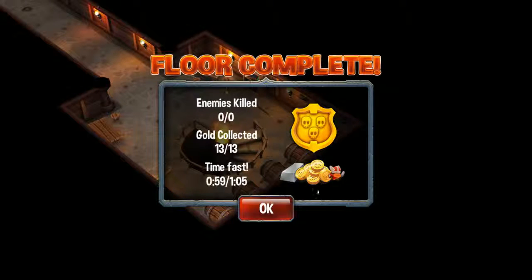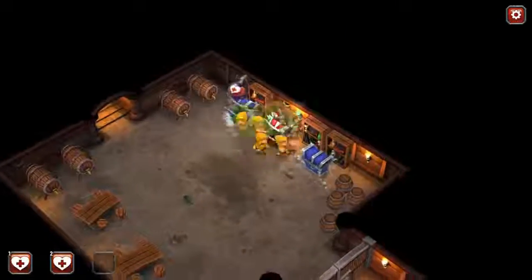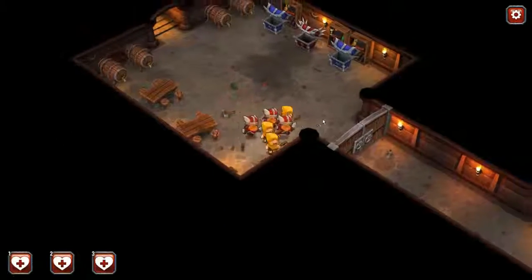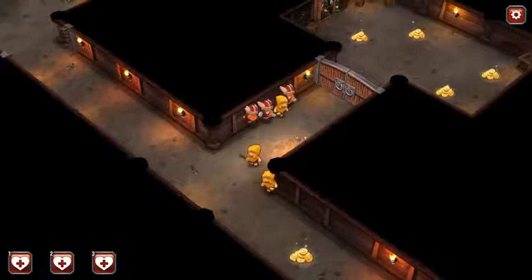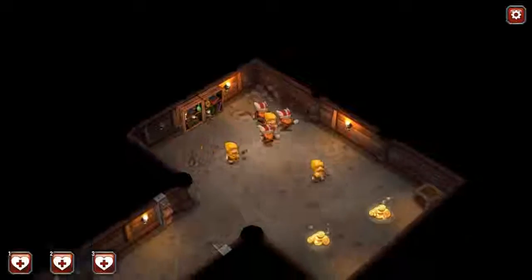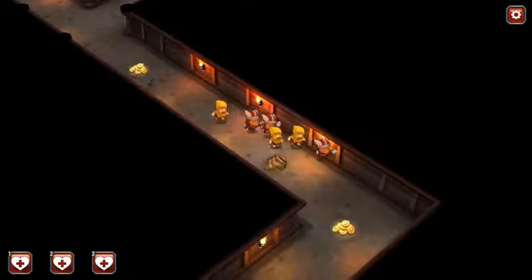I got another warrior for that — I assume that's an upgrade to one of my peasants. Yep, two warriors, four peasants. What's in the chest? Got some healing potions. Can only carry three, so I guess it uses the other potions we pick up immediately. It's kind of cute — they're bound together, but when they're close to something they act independently.